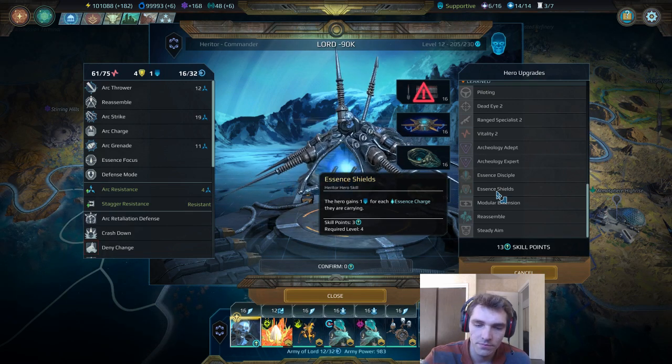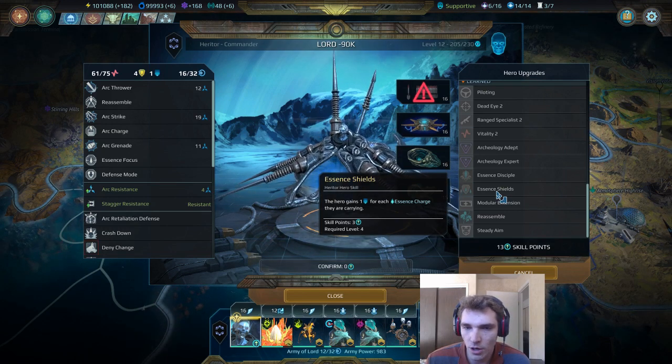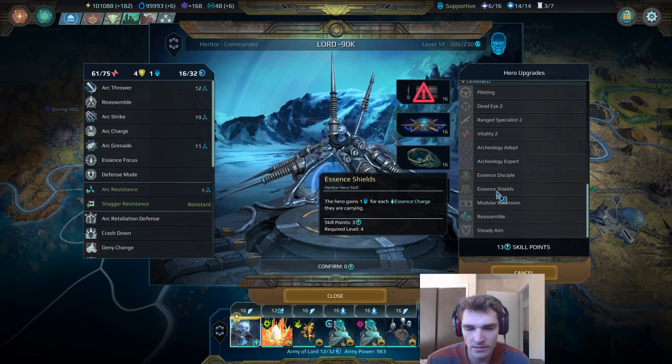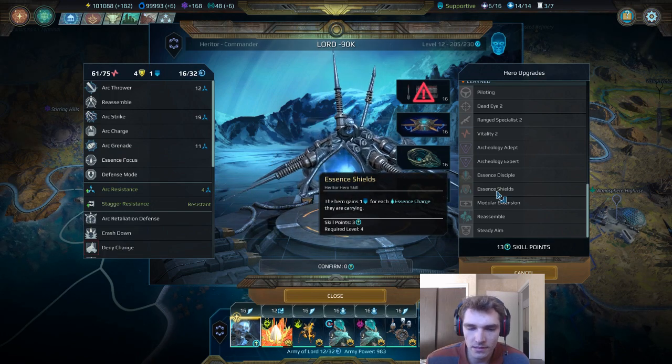I think you want to put essence shield on leaders you're keeping relatively far back. Even though it's not the best on a melee hero, it only costs three skill points, so I'd still recommend picking it up and combining it with mods that give you defense through armor. Don't put all your eggs in one basket going all shields, because melee can get around that pretty easily.